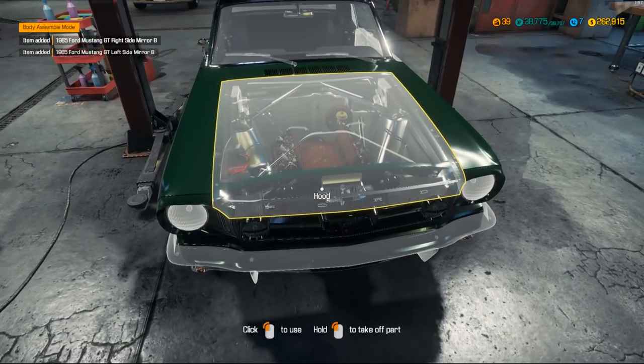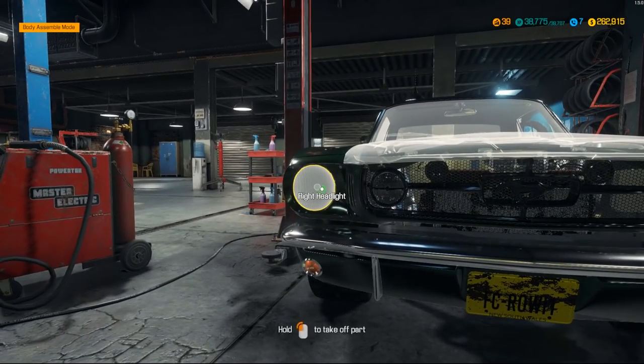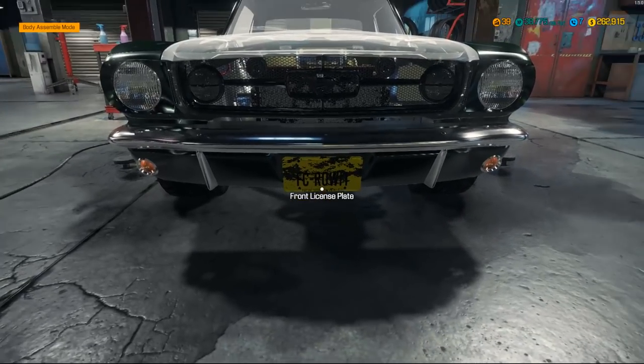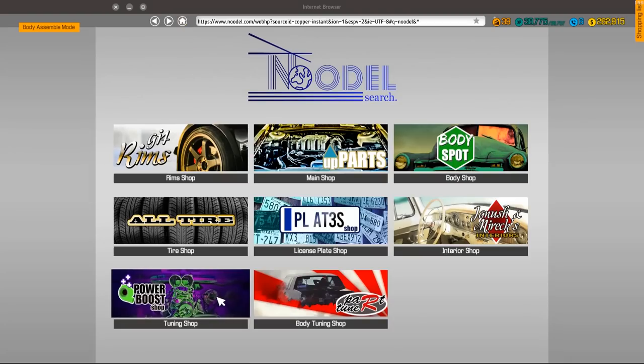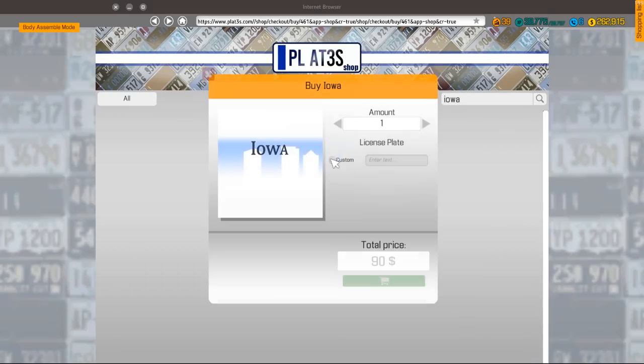I think we're gonna do a white and black scheme Mustang here everybody. We need a license plate — I'm gonna do Iowa. We're gonna make it custom. We're gonna call it 'The Stang'.